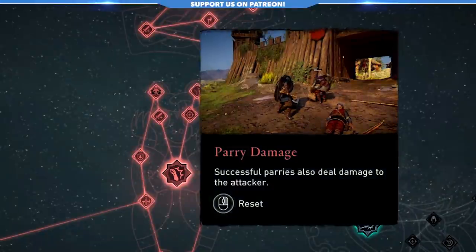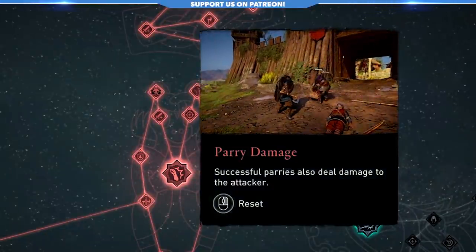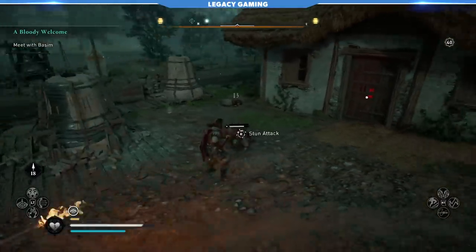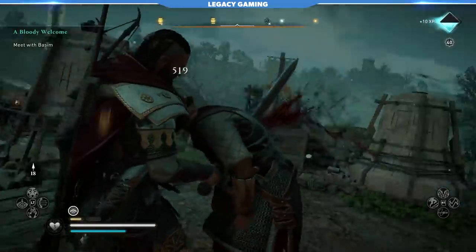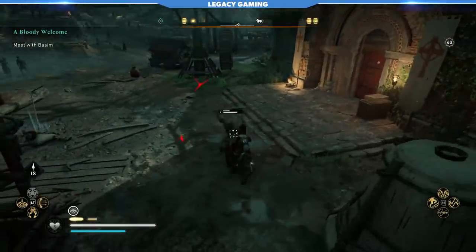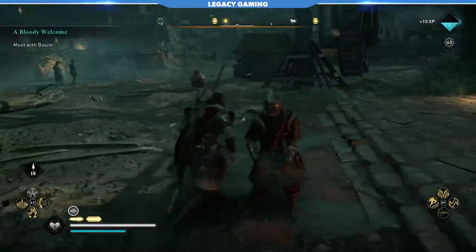There's nothing really to say about Parry Damage. This skill increases the damage retribution done to enemies when you parry their attacks. It's a no-brainer and gives you more incentive to parry, which is something you should actively be doing anyways. There's nothing wrong with dodging, but mastering the parry is at the core of a good Assassin's Creed Valhalla experience, so take this skill and practice your parries.